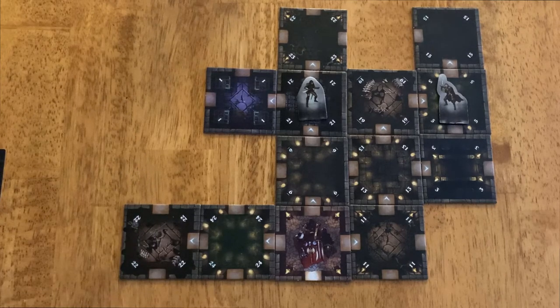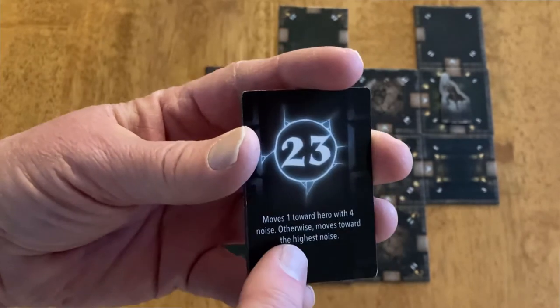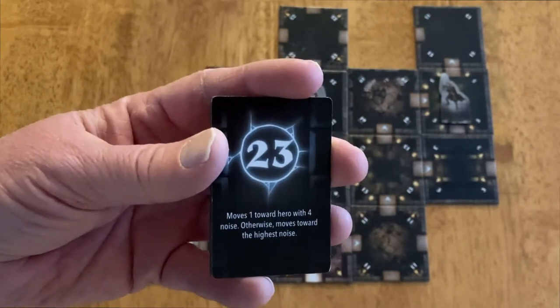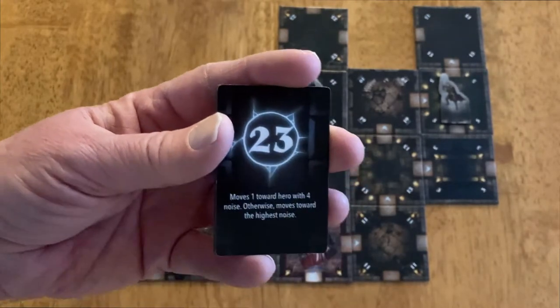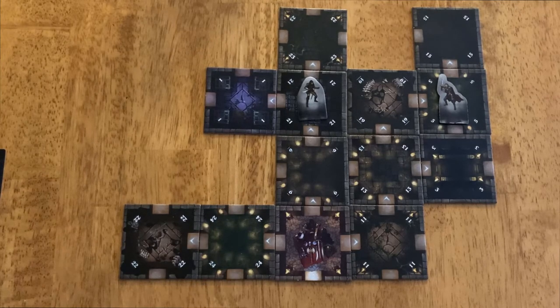We'll start out and I'll show a Lord Event card. There are two parts to this: the top half and the bottom half. The top half has a number, and the bottom half is the AI. Until the Dungeon Lord appears in the dungeon, you refer to the top half of the card. Now, when do you draw these cards? After you get rid of the threat meter — the threat meter was decremented by discovering tiles, by starting combat, by running, and by certain abilities that heroes have.